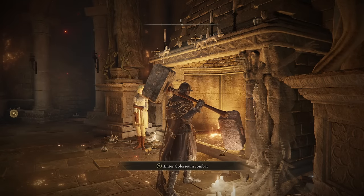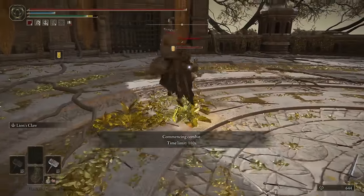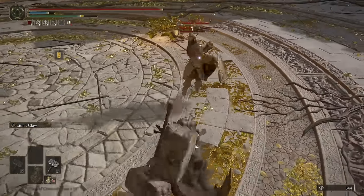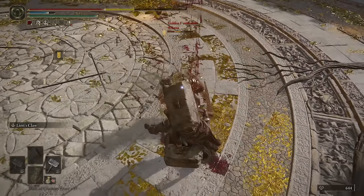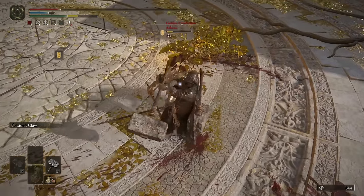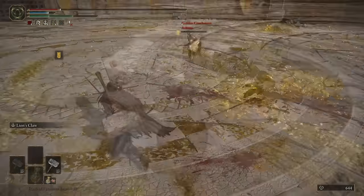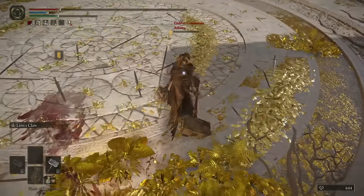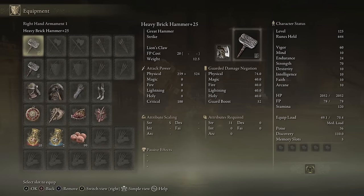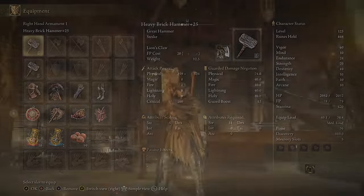I'm curious how much a Lion's Claw will do on this weapon — it has to be over 1,000, right? Close to 1,000 damage — not bad. And yeah, that is the goofy weapon that is the Brick Hammer. It does hit very hard, except the range does hold it back. In fact, it is in the bottom three shortest Great Hammers. The high damage is a fair trade-off though.